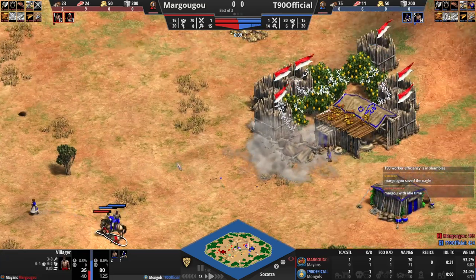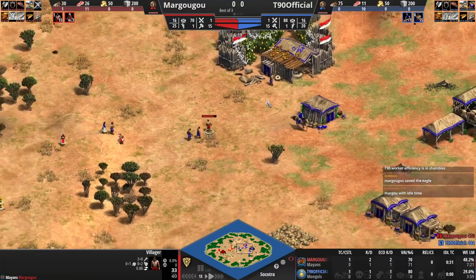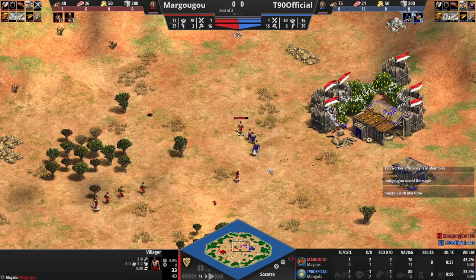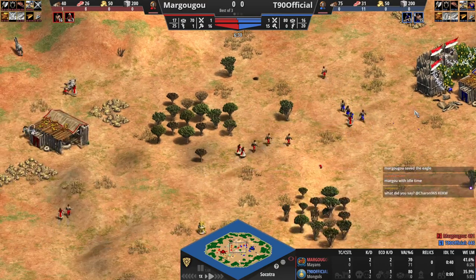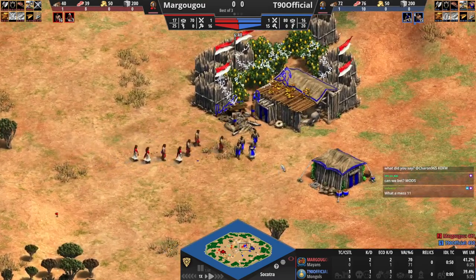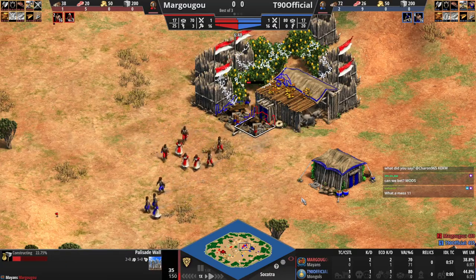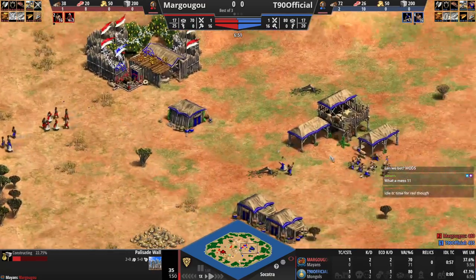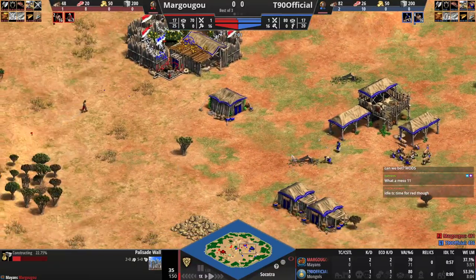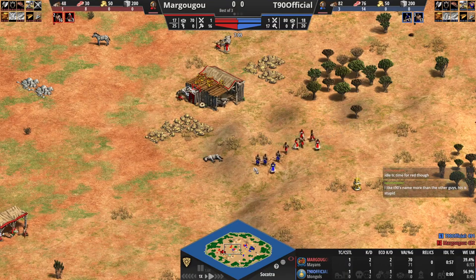Great stuff — there goes the house. On this side we have more villagers running away. He's still got a villager chasing here, T90 won't be able to kill that, I think it'll get away on time. He has access to these berries now, but more villagers coming forward from Margugu. He's got the advantage over here now, walling in the villagers from T90. Meanwhile at home — well, under the TC — we've got five villagers working on the goats, and the food eco just isn't there yet from T90. He lames this zebra.